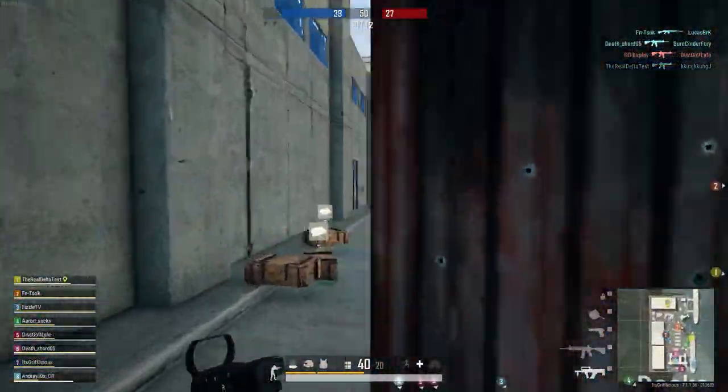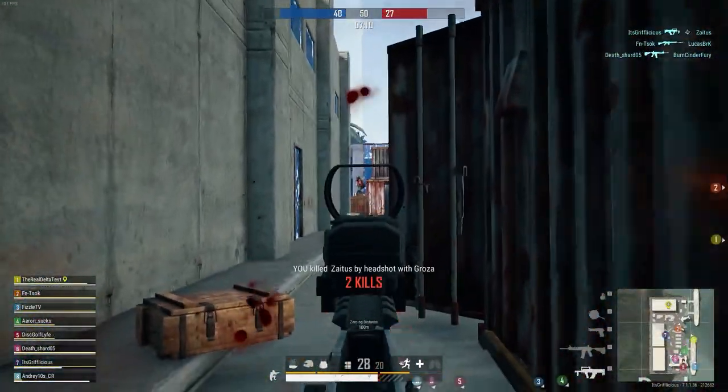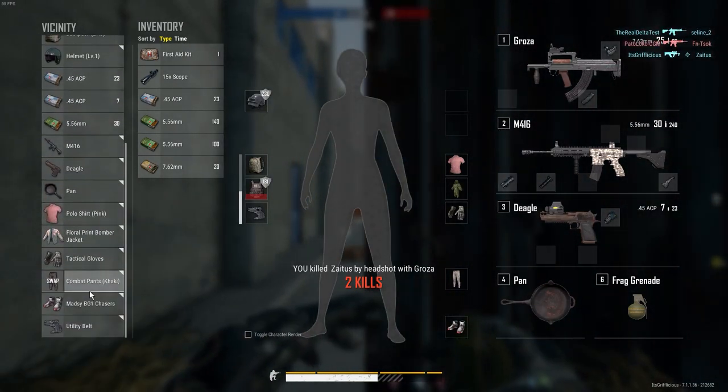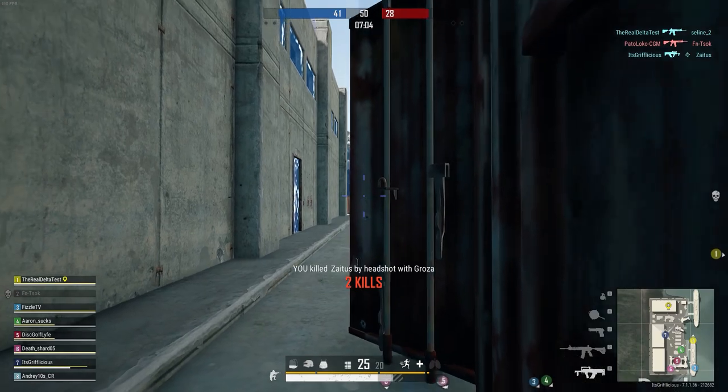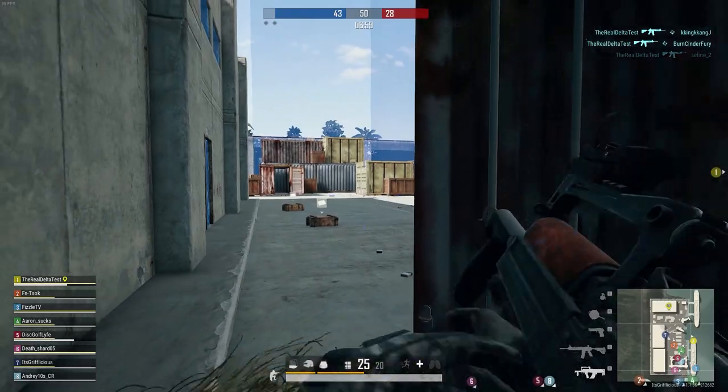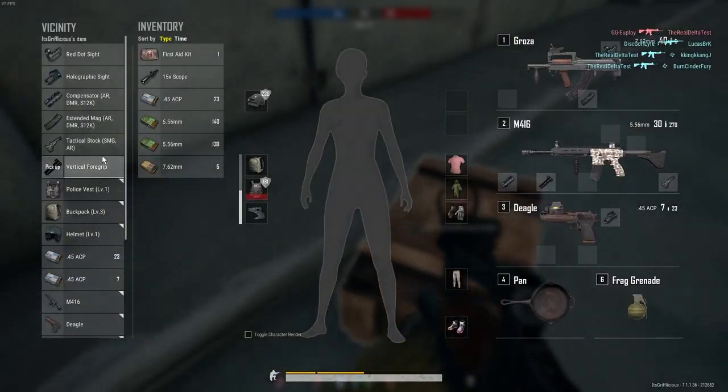Up next is the Vector, which comes equipped with red dot sight, extended quickdraw mag, tactical stock, vert grip, and compensator — paired with the Deagle equipped with the holographic sight as well. Included in this kit is the level two helmet, level two vest, 130 rounds of 9mm, and 30 rounds of .45mm.